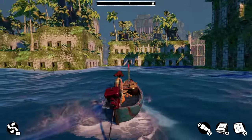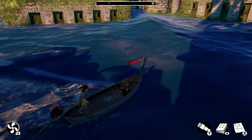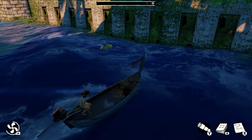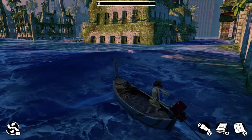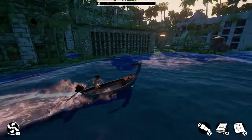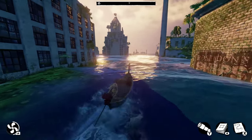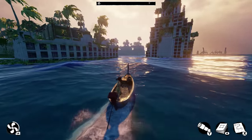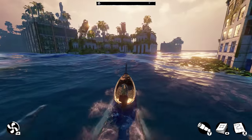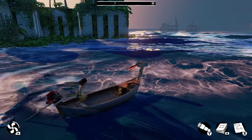Honestly, I like controlling the boat a lot more than controlling the character when she's climbing — it just feels so wonderful. And there are all sorts of creatures to find, like this dolphin for example. That's one of the creatures you could catalog. There's just so much to see. You can hang out with the marine life, climb buildings, find secrets, find landmarks — all going around this beautiful world in this wonderful boat. The dolphins even follow you!